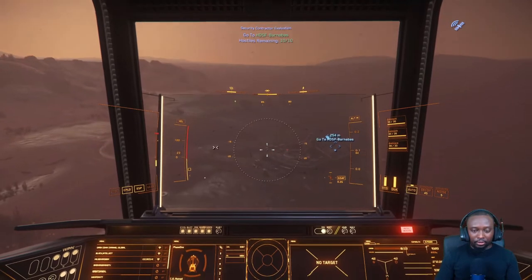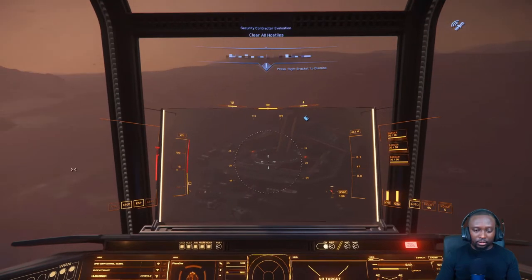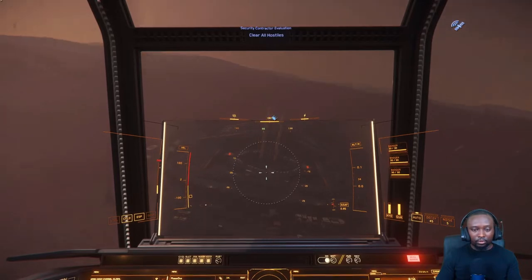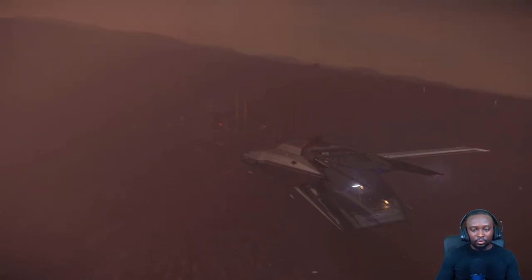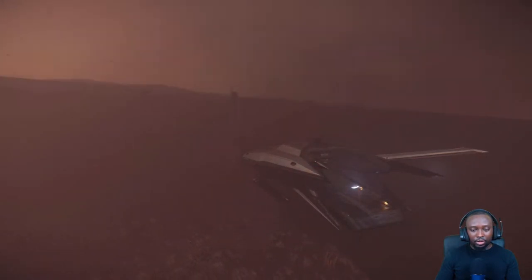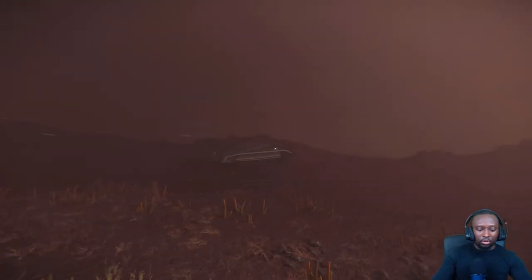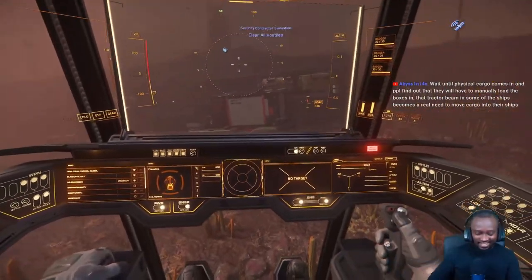When it comes to cargo, the Freelancer can pull a lot. It also has double the shields of the Cutlass. Pricewise, I think it's around $131 to get into that package — just the base Freelancer. The Cutlass is around $110, so the Freelancer is a little more.